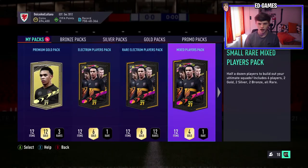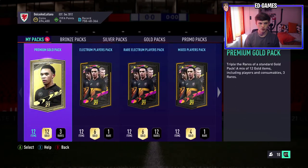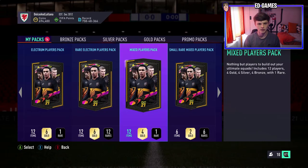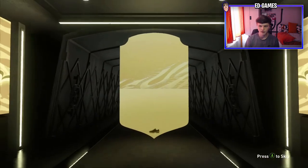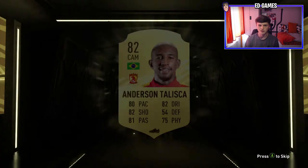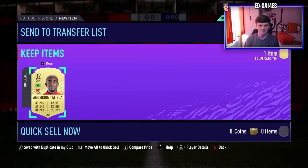Before the main pack we have a bunch of packs to open — two not the Team of the Week ones, and four FUT birthday packs. In all those packs we got no one over 82, and this Interdisco is literally the highest rated player we got. That is so bad.